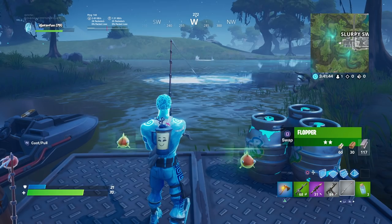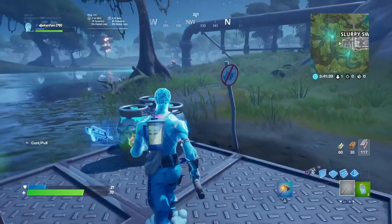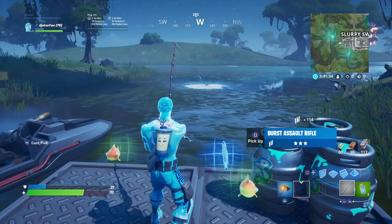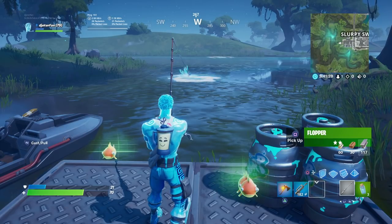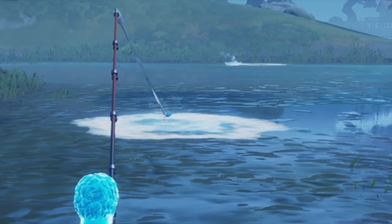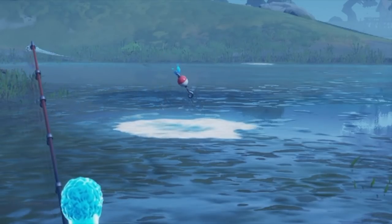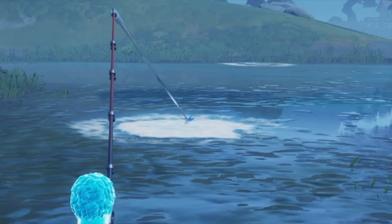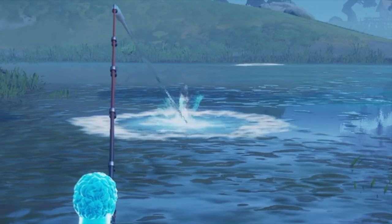Floppers are pretty common — you're going to stumble across quite a bit of them. You'll see here that I actually pull out like 15 different Floppers in the course of trying to do this challenge. The Slurp Fish is a little bit more difficult and more rare to pull out. For catching fish, what you need to wait for is that little splash to come up off of the fishing rod. Once you see it pulling, pull your fishing rod out — that's how you catch all these different fish and also weapons.